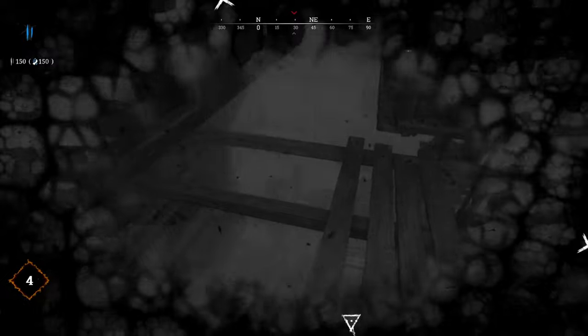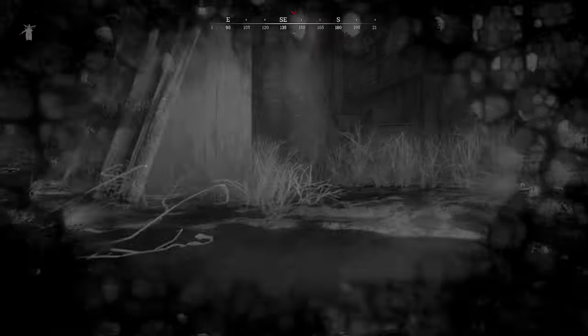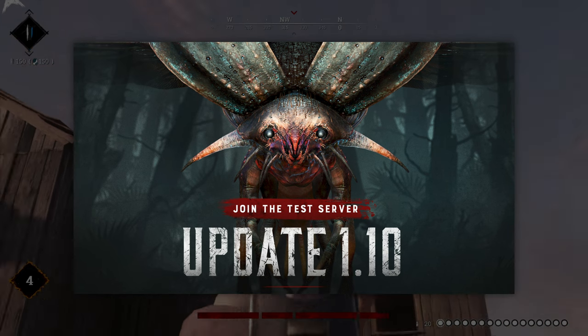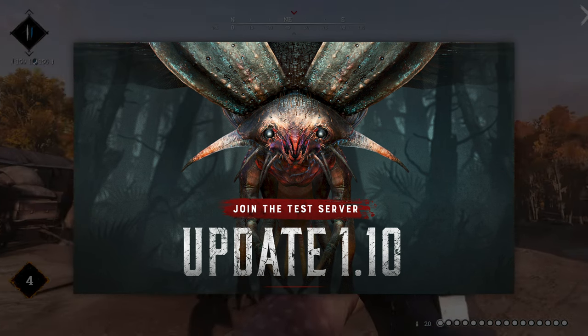The main use of the beetle is of course to scout ahead and spot enemies, but you can also use it to disarm traps and enable entrance for yourself or a teammate, or just use it to bait monsters and cause a distraction on the other side of the compound. If you want to try it out, head over to the test server — for everyone else, the beetle will be included in update 10, which will go live soon.